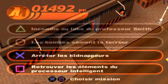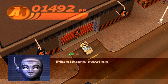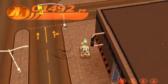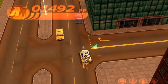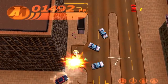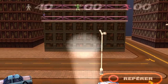Arrêtez les kidnappeurs, retrouvez les éléments du processeur intelligent. Plusieurs ravisseurs se cachent dans un immeuble. Éclairez les criminels cachés. Est-ce qu'on est plongé dans la pénombre ? Pas du tout, il fait toujours jour. J'appuie sur cercle — les roquettes directo ! Ça ne lésine pas sur les moyens. On appuie sur cercle pour repérer. Ça me rappelle un certain Game & Watch. Il faut enfoncer cercle. Donc il y en a deux qui se sont barrés. Il faut faire avec le bon filin.